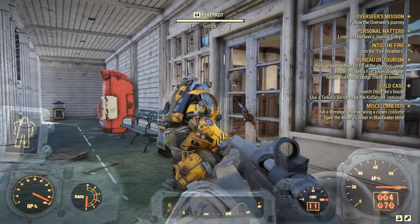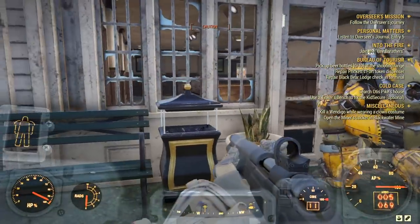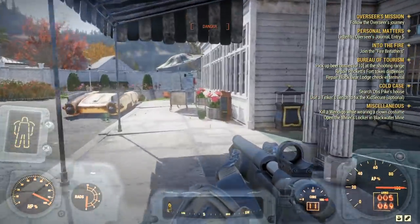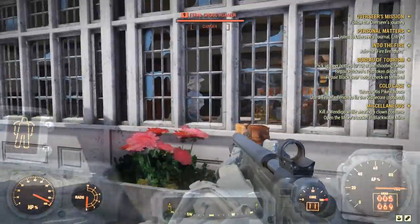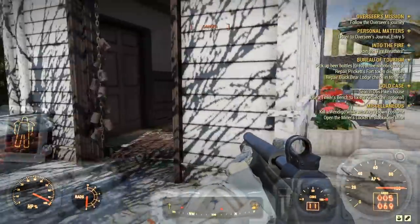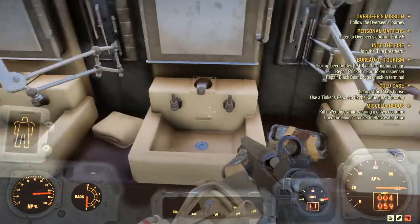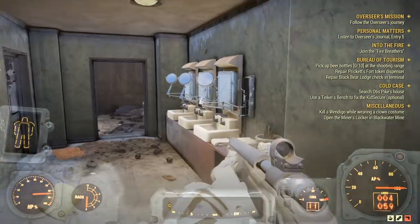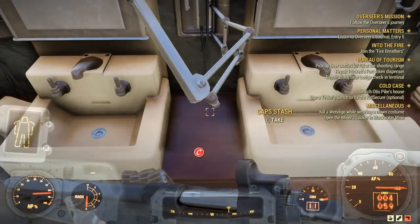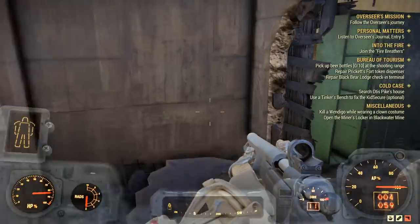The next stash is probably the hardest one in this whole run — it's inside the White Springs Golf Club. I actually had help from two different players because you pretty much have to clear the whole area to get to it. If you manage to do that, head down to the ground floor and you're going to find a large bathroom, and inside you're going to find another stash.